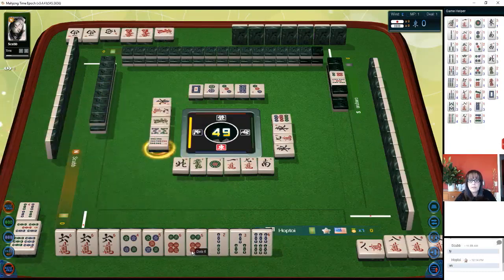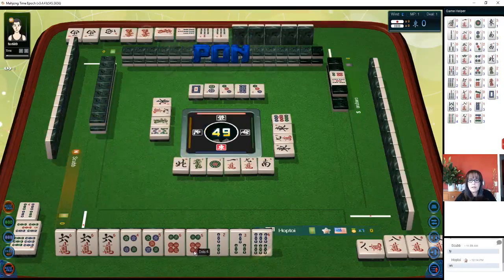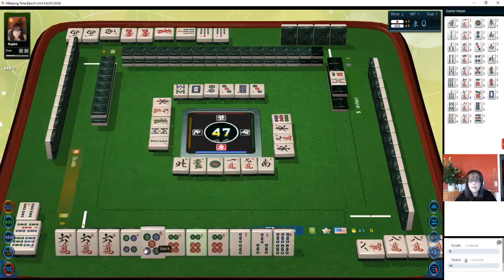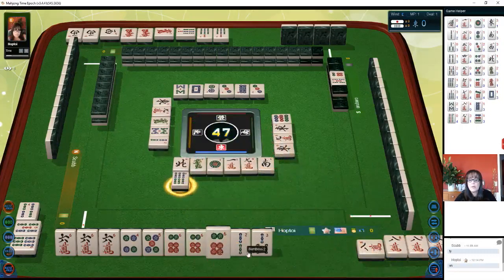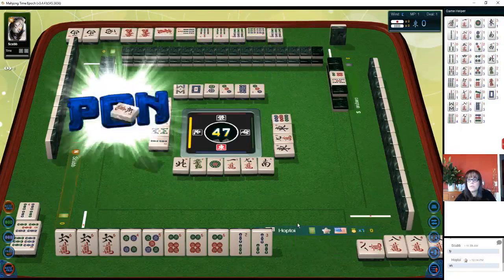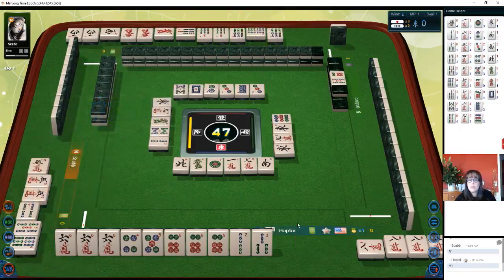Seven bamboos, eight bamboos — a few bamboos. There's another pon or chi and pon. Let's discard six bam — that's dora — but we are ready to win on a side wait. We need a four bam specifically. A one bam won't do it because that will not qualify for tanyo. We need a four bam.